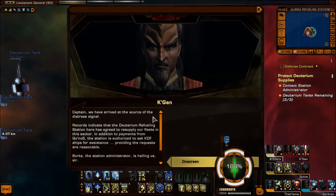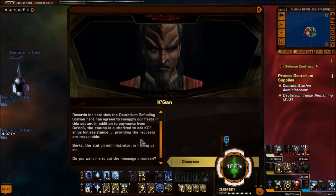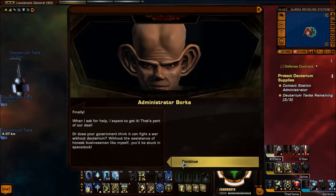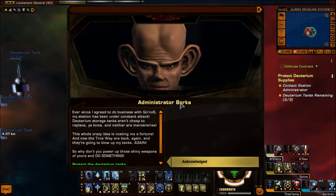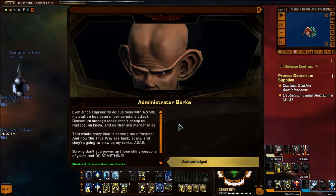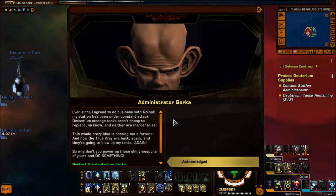Which loads us in to the refuelling station. Captain, we have arrived at the source of the distress signal. Records indicate that the Deuterium refuelling station here has agreed to resupply our fleets in this sector. In addition to payments from Kronos, the station has authorised to ask KDF ships for assistance, providing the requests are reasonable. Borka, the station administrator, is hailing us. He says: 'Finally. When I ask for help I expect to get it — that's part of our deal. Or does your government think it can fight a war without Deuterium? Ever since I agreed to do business with Kronos, my station has been under constant attack. Deuterium storage tanks aren't cheap to replace, and neither are mercenaries. And now the true way are back again and they're going to blow up my tanks again. So why don't you power up those shiny weapons of yours and do something?'